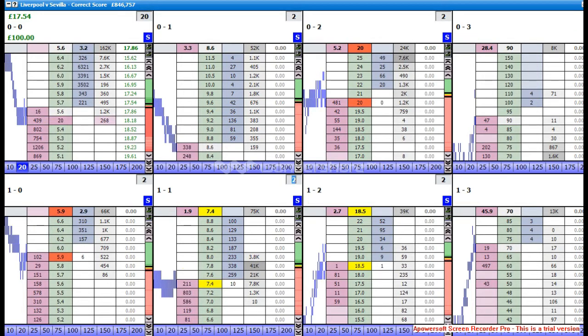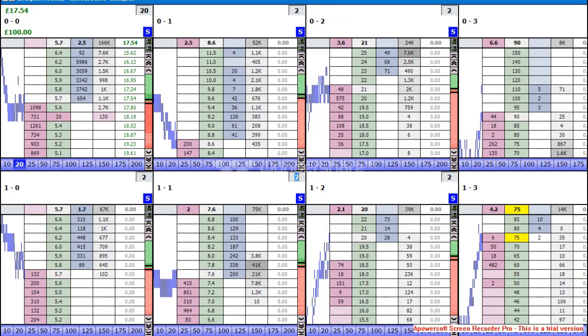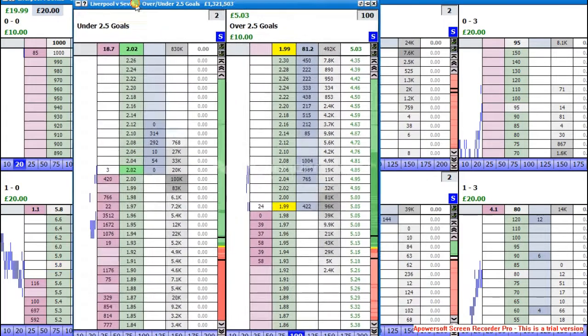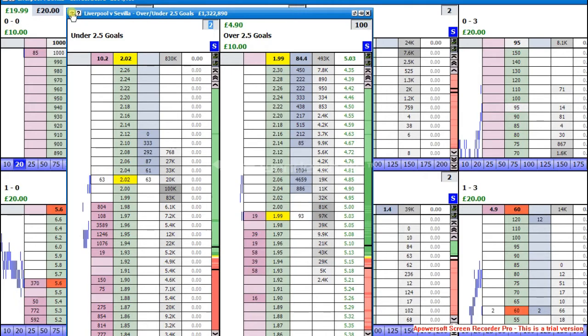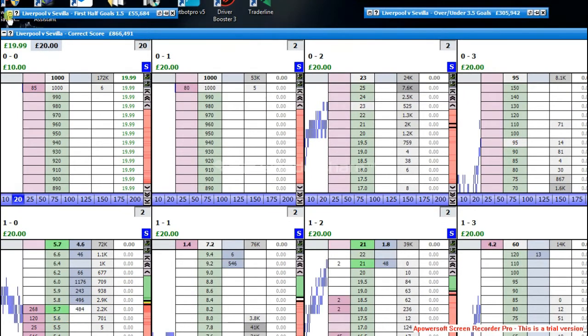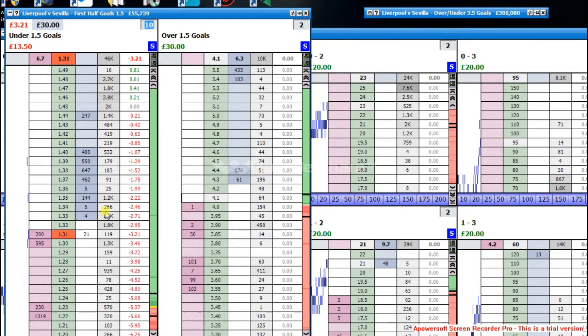Brilliant — just laid off and Liverpool score! Perfect timing. We're going to take £20 there. That's my free market so it doesn't really matter about the under 1.5 goals. First half goals over 1.5: we've gone over 35 minutes. I could red that up at 3.21 or I'll leave it — I'm already guaranteed myself £20, so I'll leave that running. It's going to cost me if there's another goal; if not I'm going to be £13 down at half time.